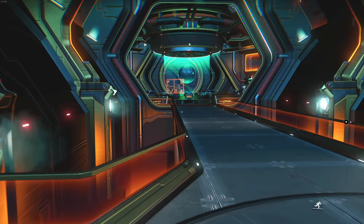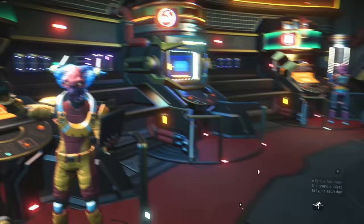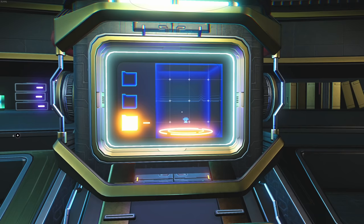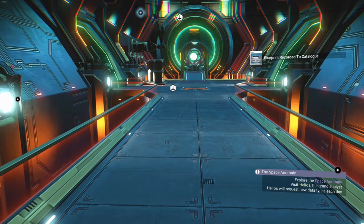Let's go check out first things first and see what I unlocked. I don't know if I actually unlocked anything — I might need to go get more salvage data in order to unlock some more base parts, because there are a few base parts I'd like to get. This one specifically — I have three salvage data, so let's get that unlocked right now. Perfect.